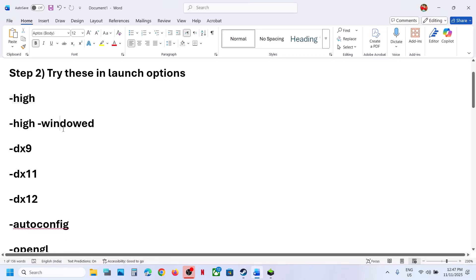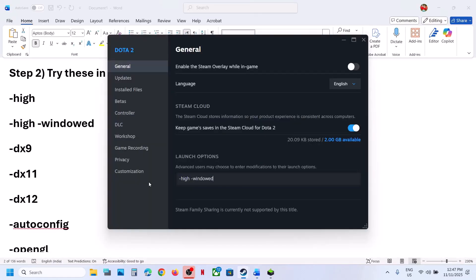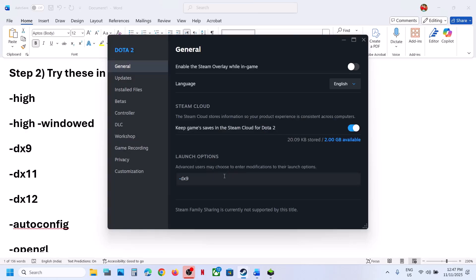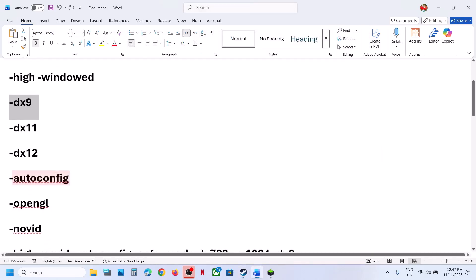Still not working? Paste the commands from the video description and hit Enter. You can try -dx9; if that does not work, try -dx12. You can try these in the launch option one by one.